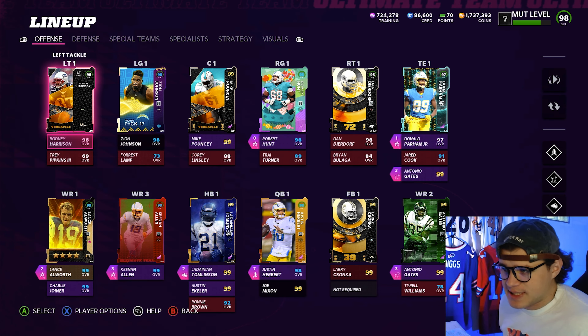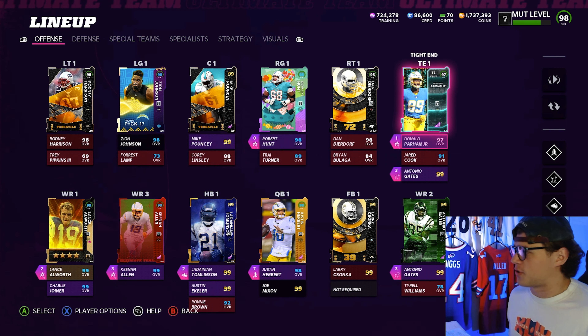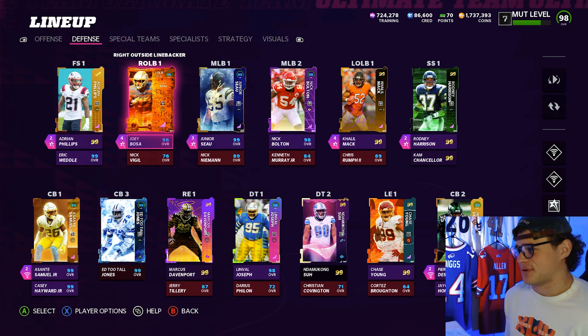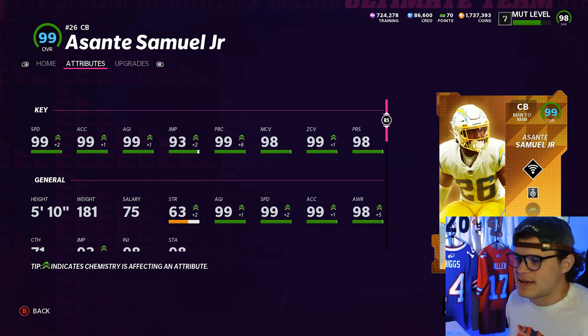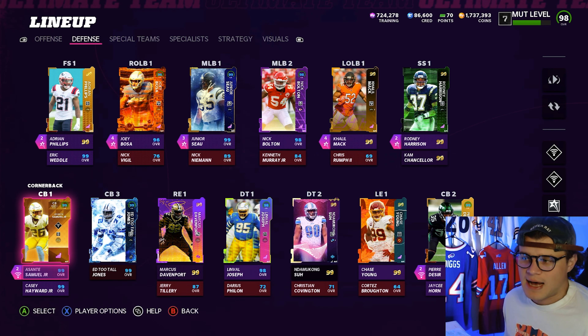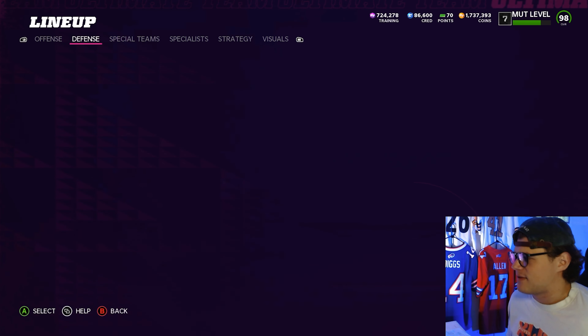Antonio Gates is 98 speed, 6'4", 98 medium, 99 short, 93 run block, 95 deep route running, 96 break tackle - actually kind of nasty. I'm gonna put Slotted Automatic on him. Our offensive line is pretty solid - Rodney Harrison, Zion Johnson, Mike Pouncey, Robert Hunt as a filler, Dan Dierdorf as a filler. We've got Darnold Parnum who's 6'7" with Red Zone Threat. Running 6-1 defense with Junior Seau as our user with Lurker and Acrobat. Khalil Mack and Joey Bosa off the edge with Edge Rush Elite on both.